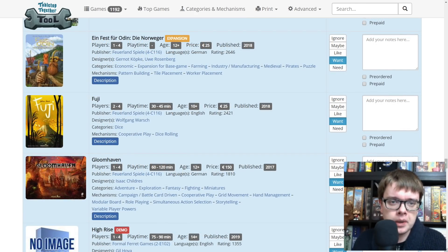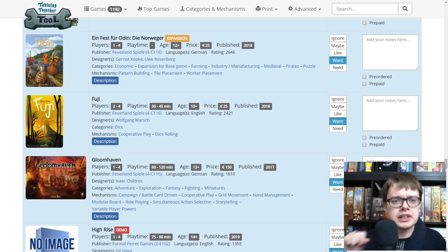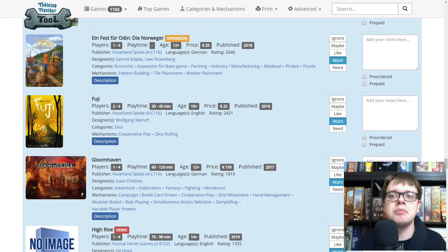A Feast for Odin the Norwegians — I loved Feast for Odin. It may well have been my favourite game in the year it came out. It's Uwe Rosenberg, it's more Feast for Odin — an incredible, ridiculously huge worker placement board where you end up getting all these little tiles and slotting them together Tetris-style to build up your Viking amazement. Fuji is from Furlan Spiele and from Wolfgang Walsh who designed The Mind, Illusion and Ganz Schon Clever — on an amazing run this year. It's a roll and write from him, so he's proved he can make amazing ones.